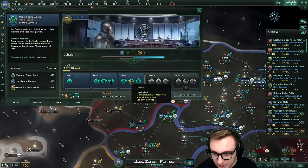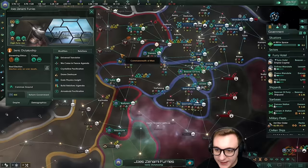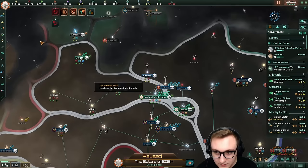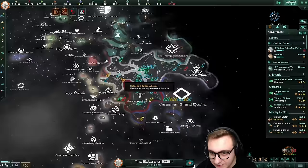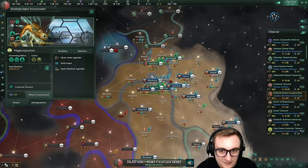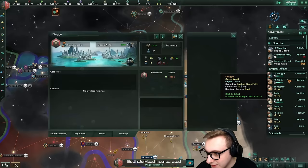Commonwealth of Man is losing to the Eaters of Eden as well. We do have some driven assimilators around here - I like the variety of empires, well done guys. Vault Whole Head Incorporation - they're a megacorp but they did go for trade league as a megacorp. Why do they suck? They're level three, they've got loads of branch offices, they're thriving. How's Krusty Crab doing? They're third still, they have a bunch of branch offices. They got Master of Nature for more districts. Interesting - they have no fleets really, they just make money.